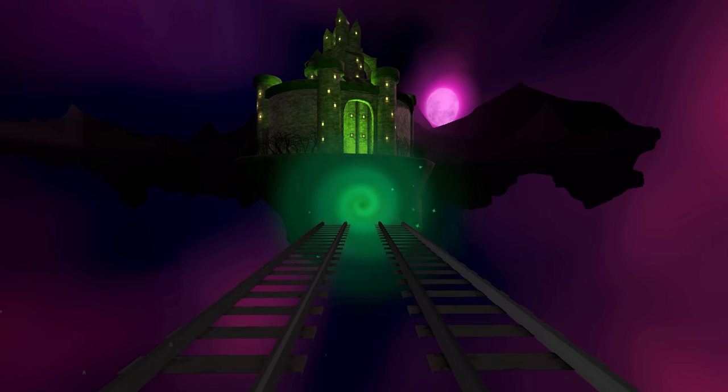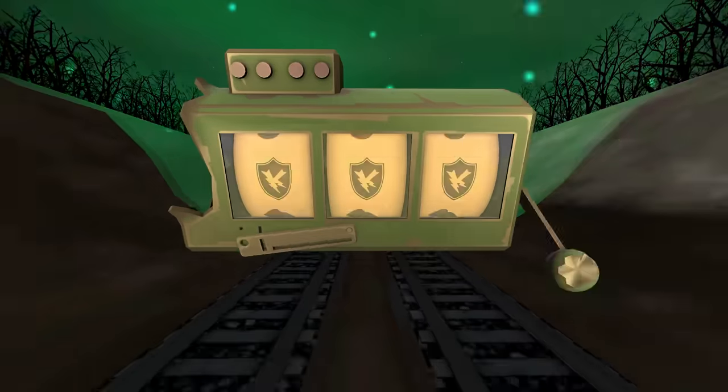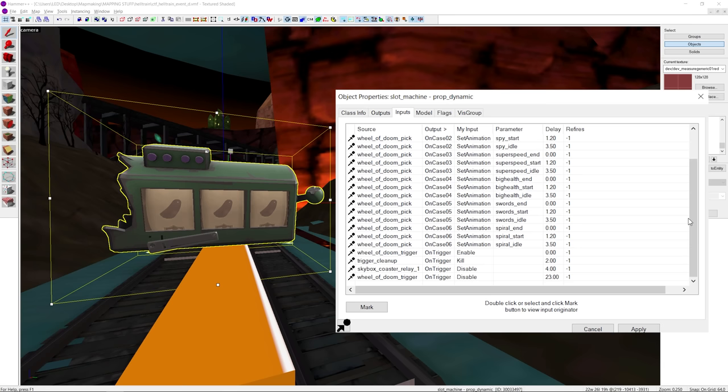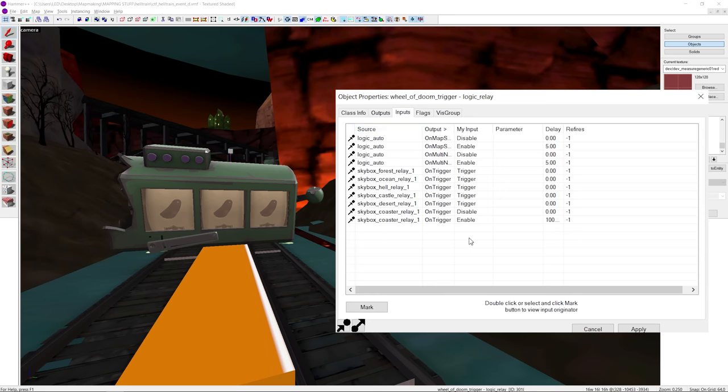Each time the train enters this portal, which spawns at the conclusion of each skybox stage, a new one is picked at random to take its place. The roller coaster skybox, which is undoubtedly the best of the bunch, is enabled when rolled by the wheel of doom, which runs each time one of the five skyboxes is activated.